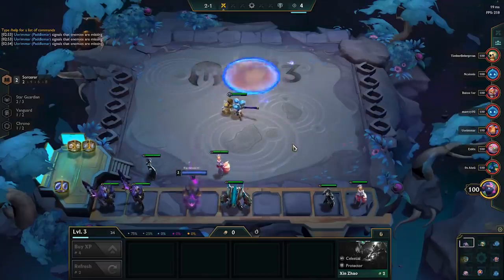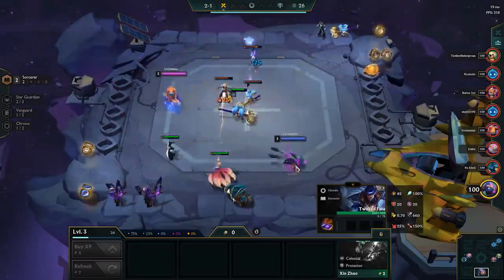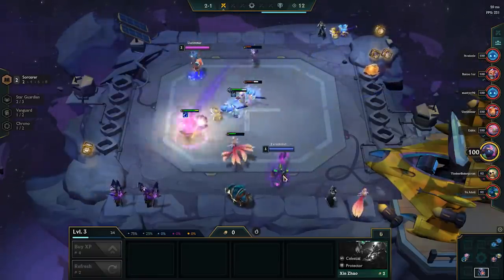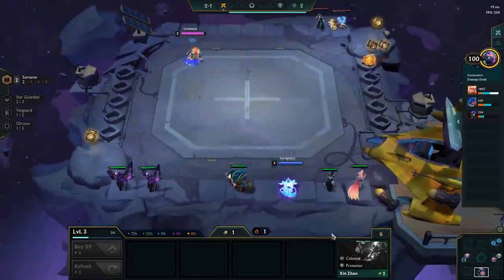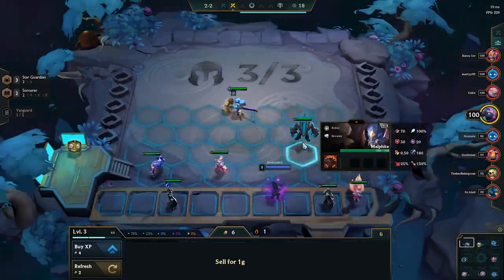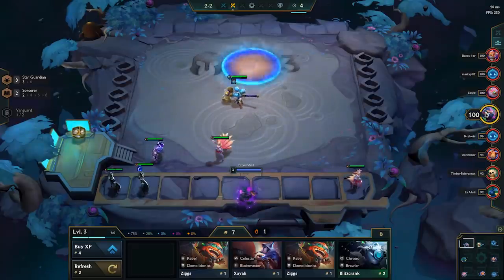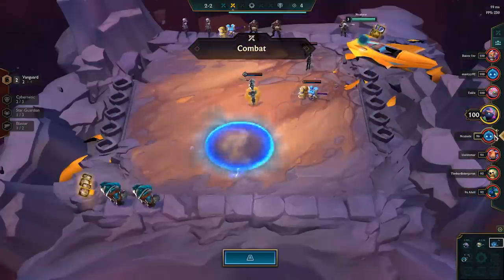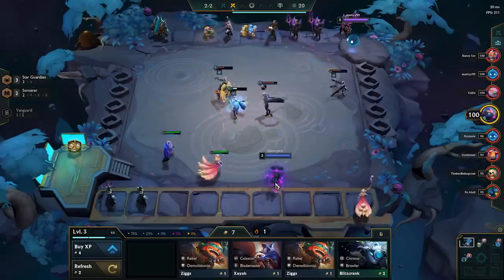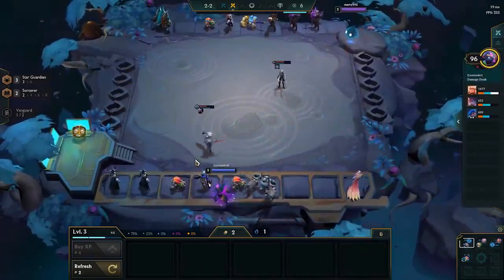It's worth noting that in this video, I initially thought I was going to be playing Candyland — rolling down after the Krugs at level 4 and looking for as many Poppies as I could find. What you need to understand is how I altered my perspective throughout the second round, from 2-1 all the way up to Krugs. The first factor is that my economy was a little bit behind where it should be for someone trying to play Candyland. I would like to have 10 gold at round 2-2 most of the time — it's usually a good way to kickstart your economy and have 50 gold by the Krugs round. 10 gold by round 2-3 is standard, but it usually leaves you with a little bit less gold to roll down compared to others playing Candyland.